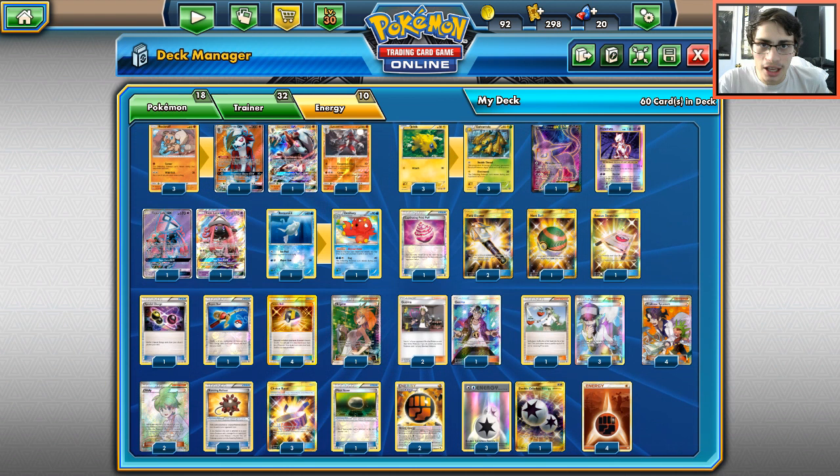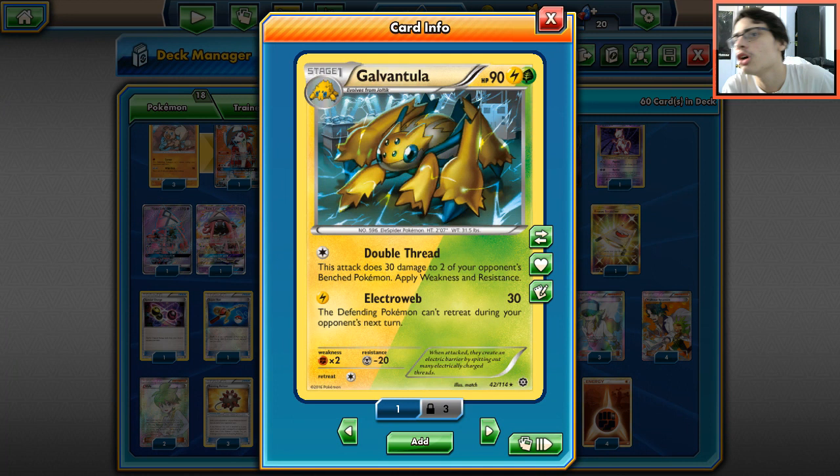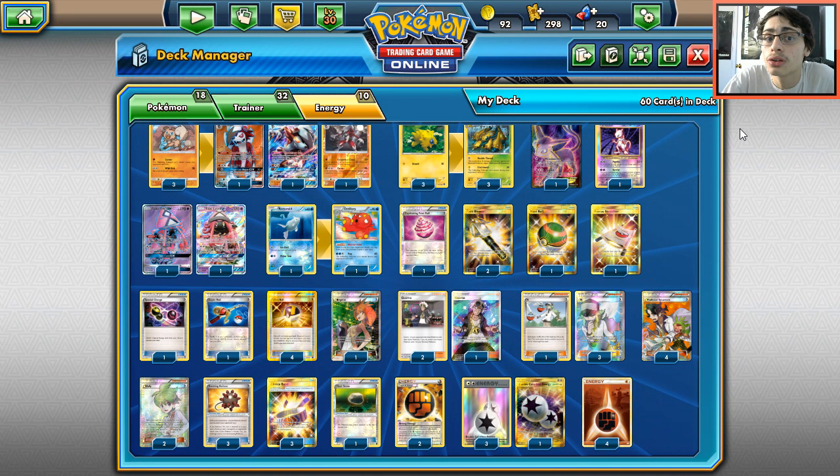This is basically a Galvantula Lycanroc deck at its core. Galvantula is one of those Pokémon that has seen minor amounts of play - we've seen it before with Raticate in yellow, Swellow's Raticate deck, and also with Rainbow Road. Now I'm going to try it out in the new format and I think it actually does have a pretty good purpose here.